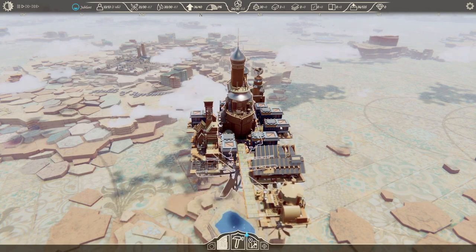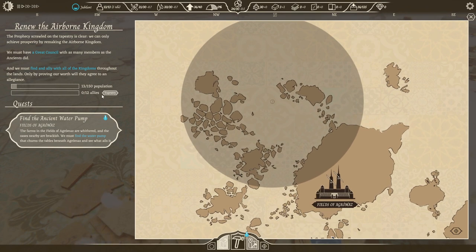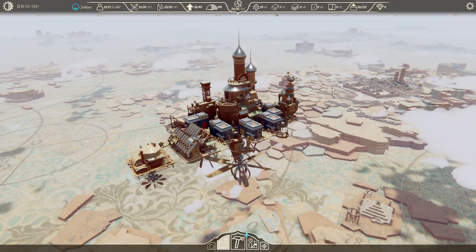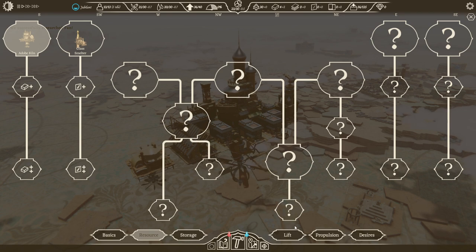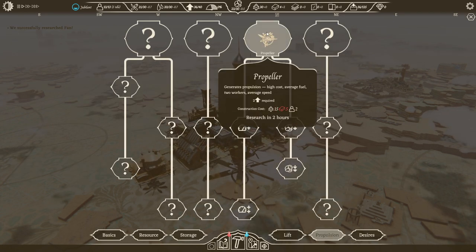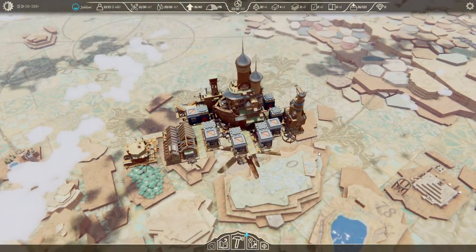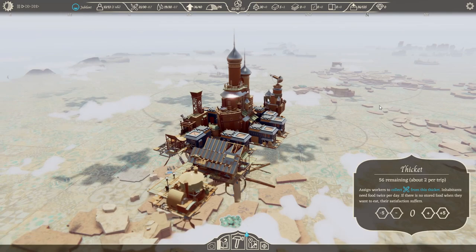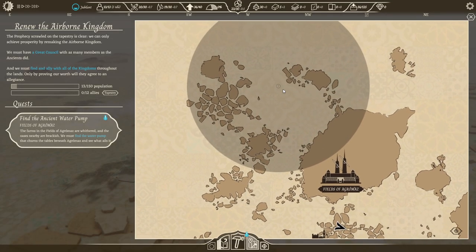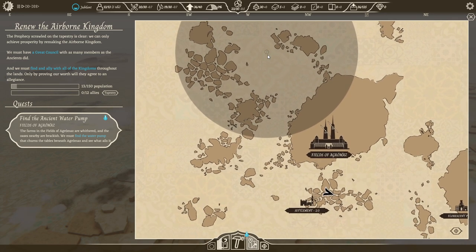We have a job from kingdom number one; over here is where we need to go. We have the bars showing how much population and how many allies we've got. I can't just right-click the map to send myself there. We've researched fans — I like fans, it's good to have fans, and anyway that's a form of lift. Let's get a form of propulsion with propellers. Our propulsion is actually pretty low right now, and we're heading very north-northwest.